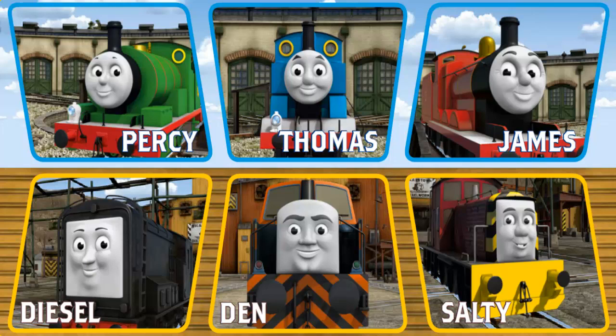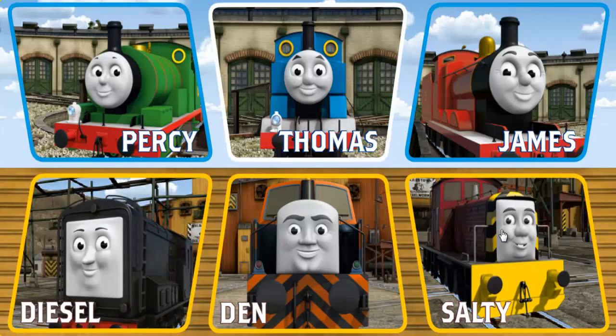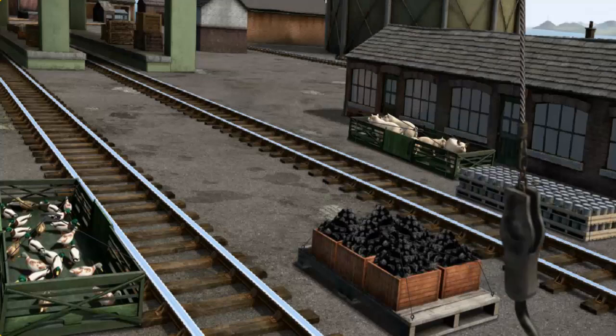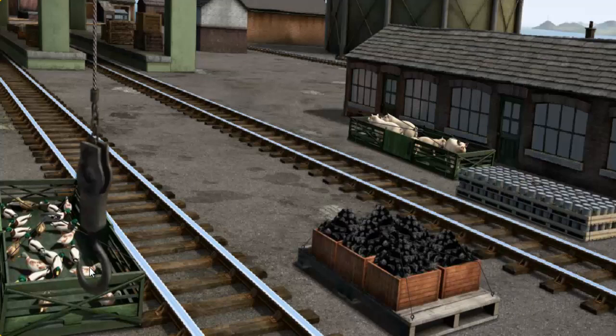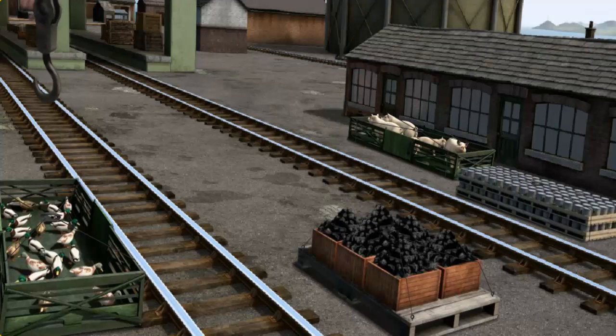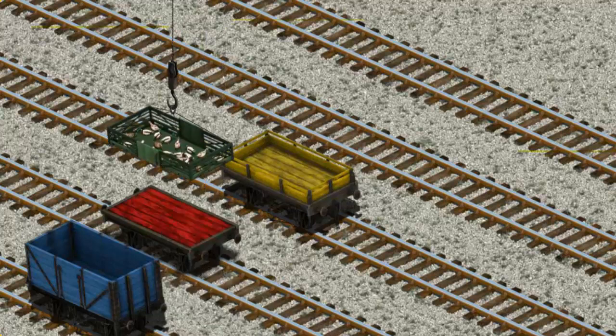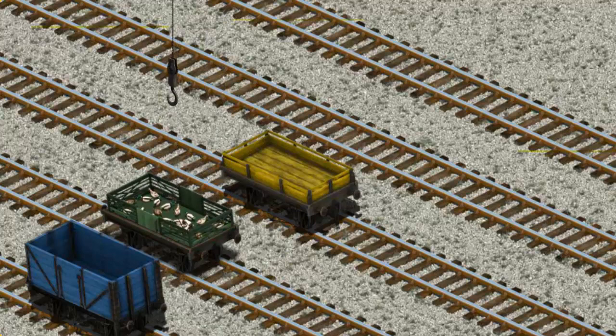It's a busy day at Brendam Docks. Thomas and his friends have many deliveries to make. Choose who will make the next delivery. Thomas must deliver the ducks to Farmer McCall's farm. Help Cranky find the ducks. That's it. Let's lift and load. Now the cargo must be loaded. Show Cranky where the red flatbed is. You found it!